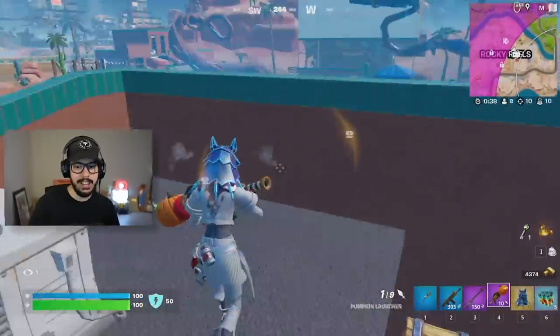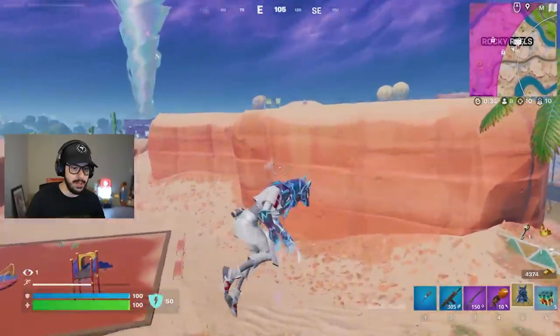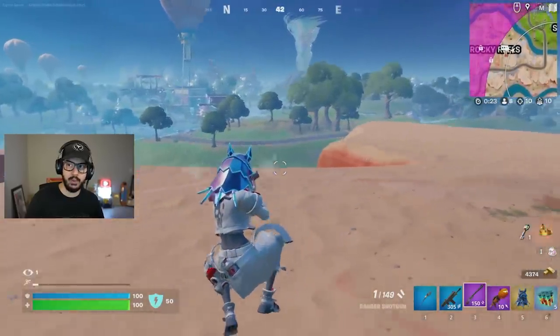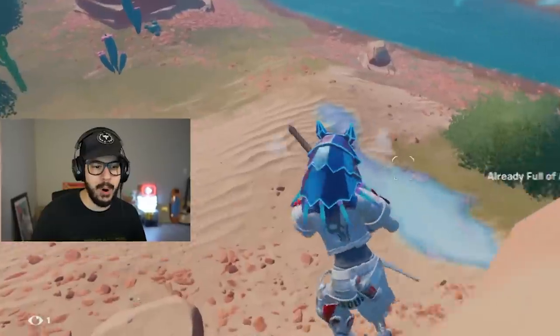I've got the mythic claws — look at the mythic claws. This is all the mobility I need. It's actually insane the mobility with those things. Apparently there's a new landmark called Drift and Double Pumps — they're probably referring to gas pumps, but Fortnite knows what they're doing.